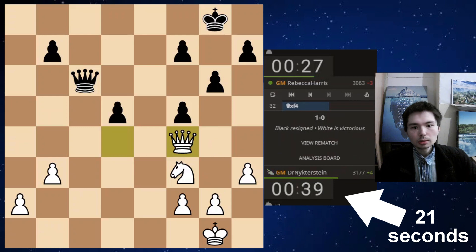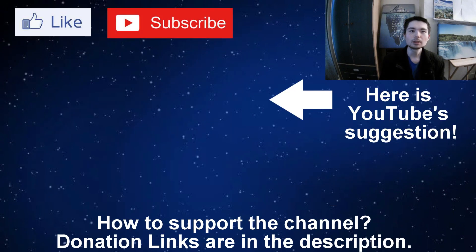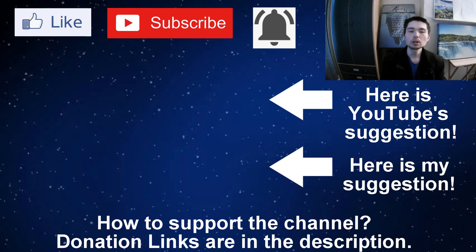Here is YouTube's suggestion as they probably know what you want to watch better than I do. But if you don't like their suggestion, here's mine: how to checkmate Carlson in 30 seconds by Daniel Naroditsky in a Sicilian Dragon.